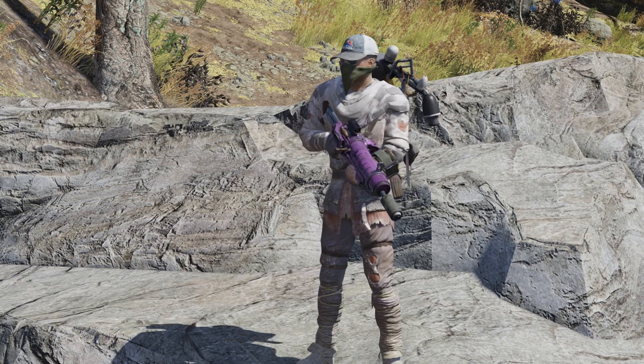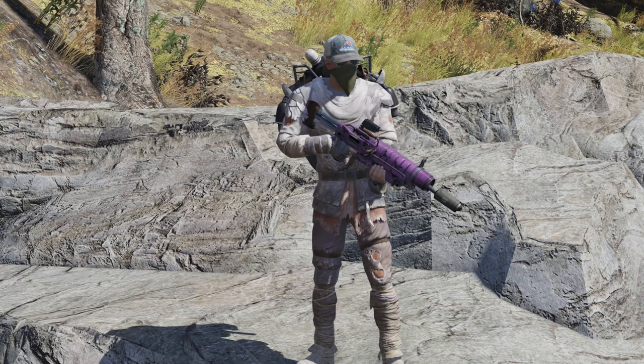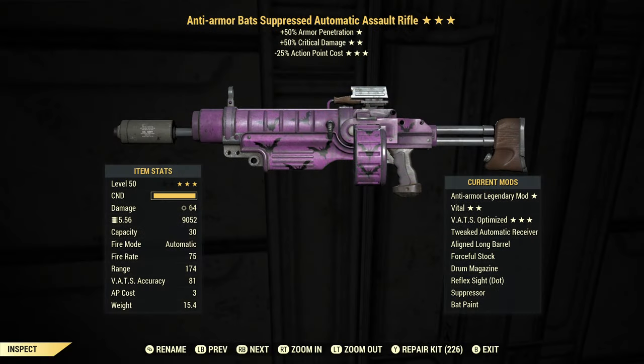Hello and welcome back to Fallout 76! Today I've got an assault rifle to play with. This came from a recent purveyor video. It is anti-armor plus 50% critical damage and 25% reduced AP cost, which to me is the perfect combination of effects.